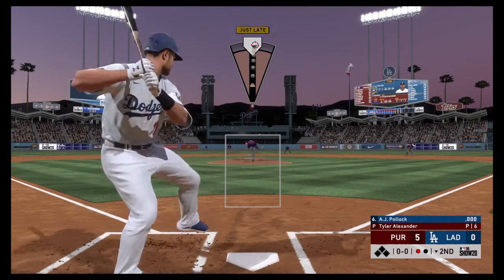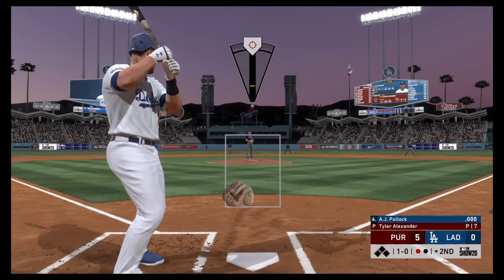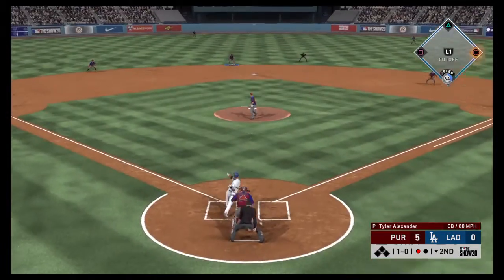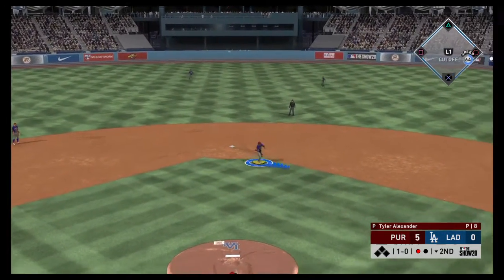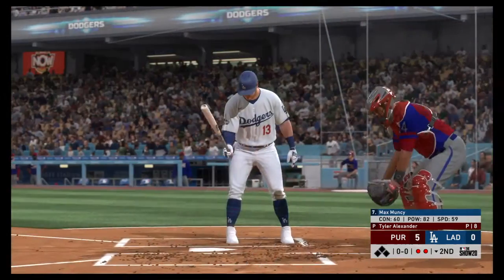Infield in the over-shift here. Now the pitch. A.J. Pollock is in now as he watches a pitch for ball one. Now the 1-0. Here's a little chopper up the middle. Reined in. And the off-balance throw gets him. Nice play for the out.